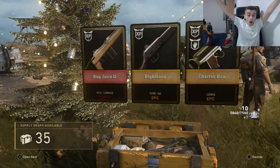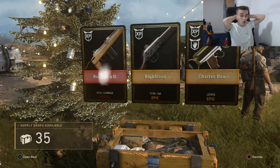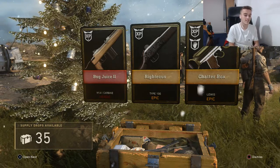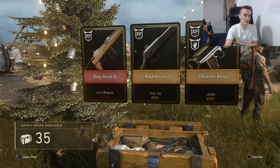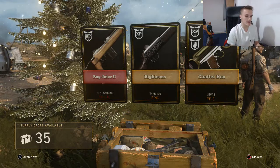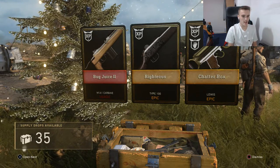Oh my god! A heroic and 2 epics! What a supply drop! That is incredible — we just whacked out. Heroic M1A carbine, a Type 100 epic, and a Lewis epic. We are going to take a look at those right now.